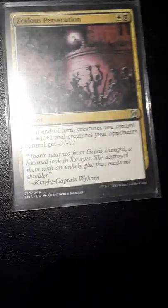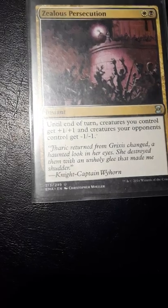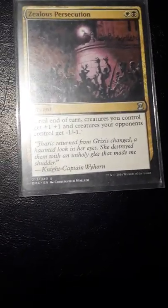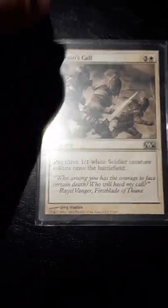I also have a good early game spell — one white and one black mana — that gives all my creatures +1/+1 until end of turn and gives opponents' creatures -1/-1. I also have Captain's Call, which is four mana for three 1/1 white soldier tokens. They might have vigilance, I'm not sure.